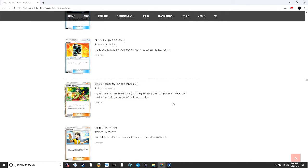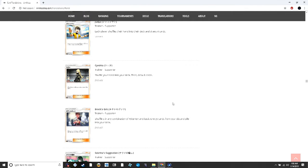Erika's Hospitality — you can't play this card if you have six or more cards in your hand. Then you draw a card for each of your opponent's Pokémon in play. I can see people abusing this against Skyfield decks — you could draw nine cards if they have a full bench. We also have a Judge reprint and a Cynthia reprint, which is pretty good.